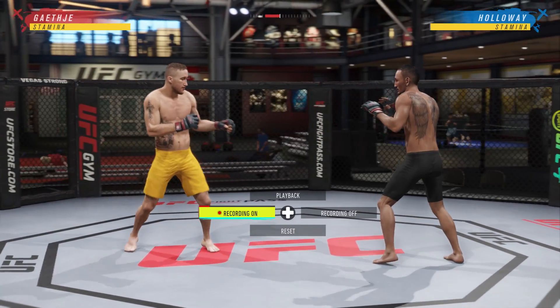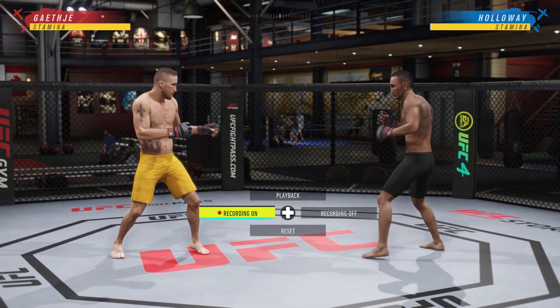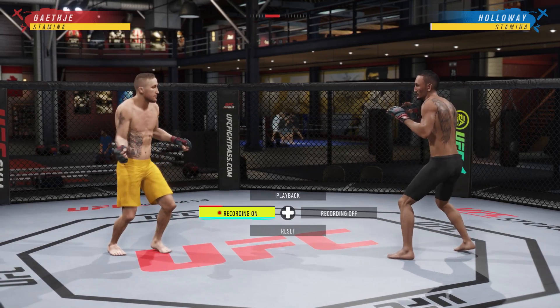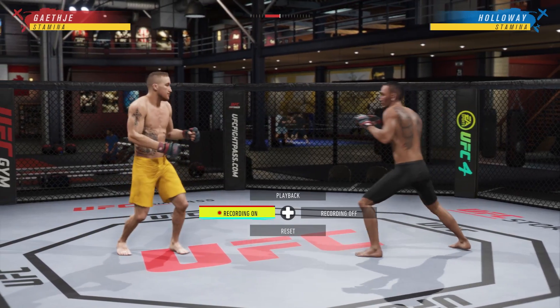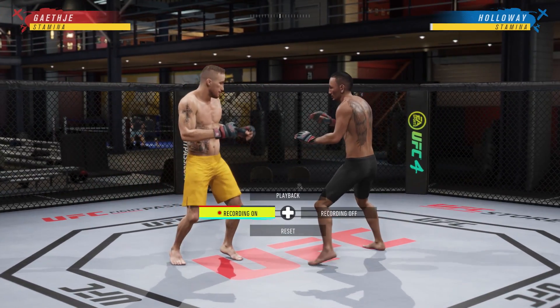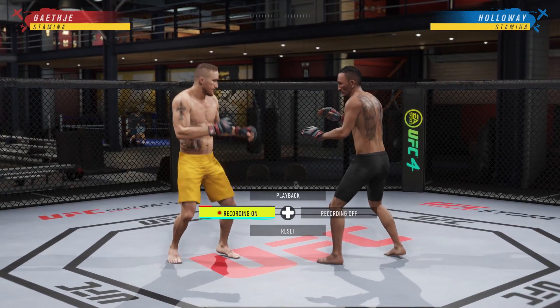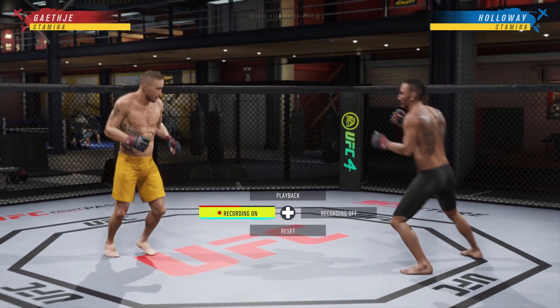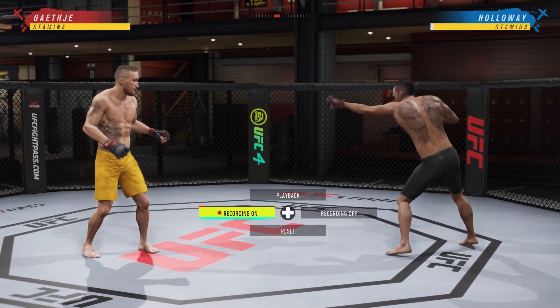This is a fantastic skill to learn. All you have to do is flick the left analog stick up or down, and you can do it without blocking at all. You could do it by blocking your face or protecting your body. If guys are going to the body, you can protect your body and continue to sidestep. Now sidestepping is only effective against straight strikes.